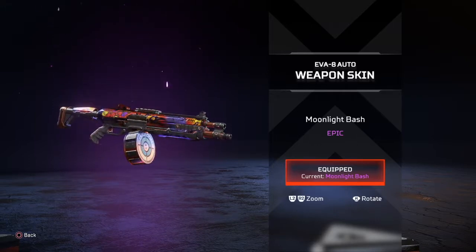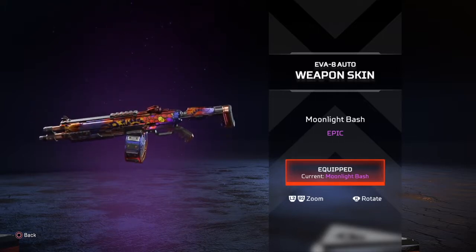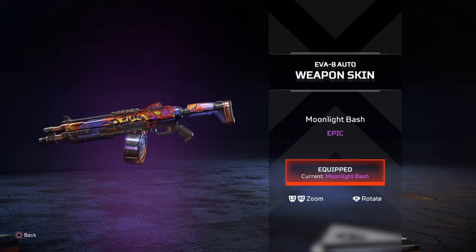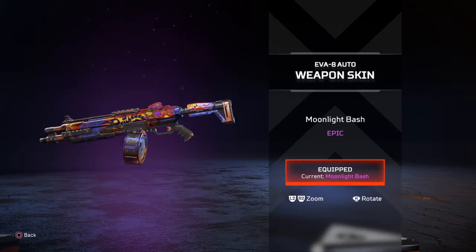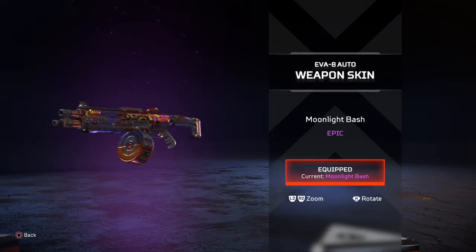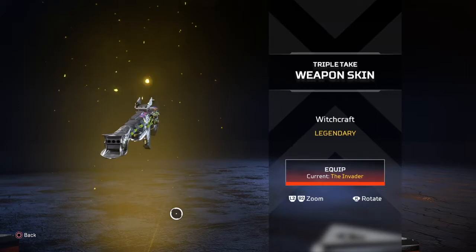Moonlight Bash for the EVA-8 Auto is probably one of my favorite skins in this entire event. The EVA-8 is a gun I've been running a lot more lately, specifically because of the Double Tap hop-up — it hits hard, hits fast, and is as effective as a Peacekeeper in my opinion. I love the skulls going up the gun with the hologram effect, the spine-chilling creature painted on it, and the color way. This is an A-plus skin — thumbs up.